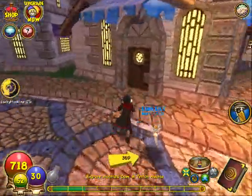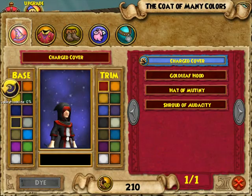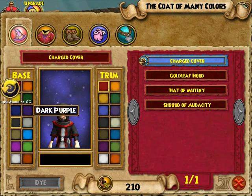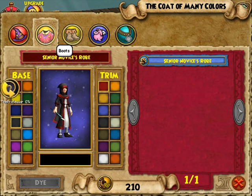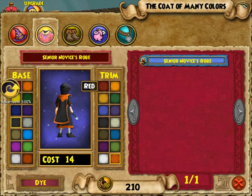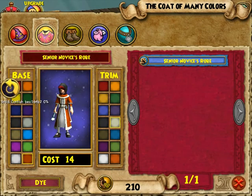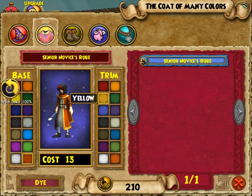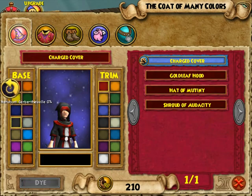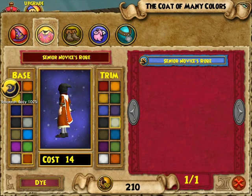I want my cloak painted. Look at that — you can change the color of your cloak! You're gonna put on a Halloween color. I'm gonna have dark orange with silver trim. Yeah, that looks good — a little silver. You look like a pumpkin! Pumpkin man — oh that's very nice!